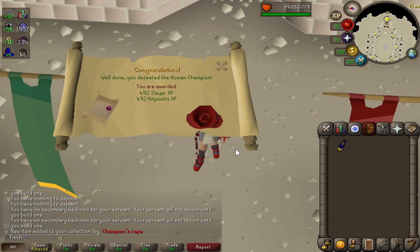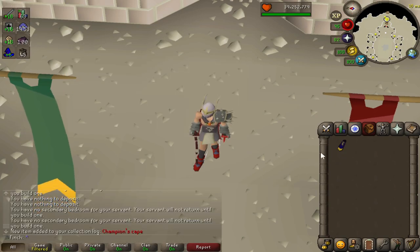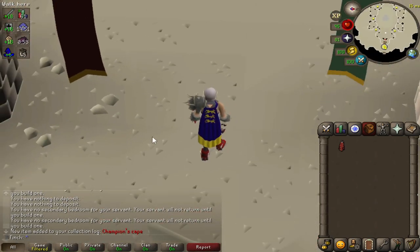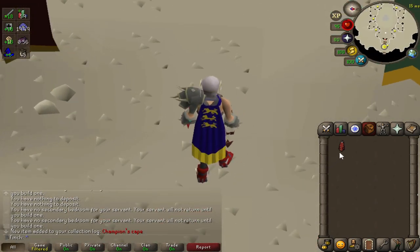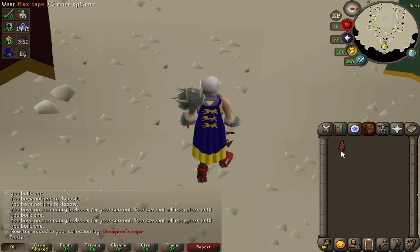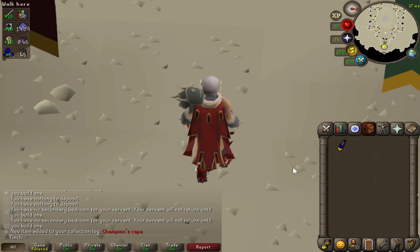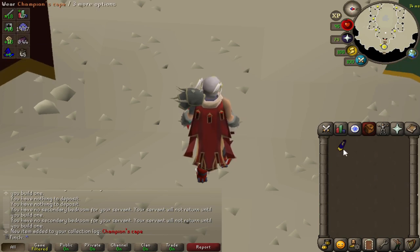And there we go — that is the Champion's Cape obtained. Very nice indeed. It is only cosmetic but I think it looks pretty cool. I'm not a huge fan of Max Cape variants but I think if they did add the Champion's Cape recolor I would combine it, because it'd be nice to flex off the two achievements in one item. That is very cool — a sort of weird little side goal that I had for a while, so I'm very pleased to have finally finished that.